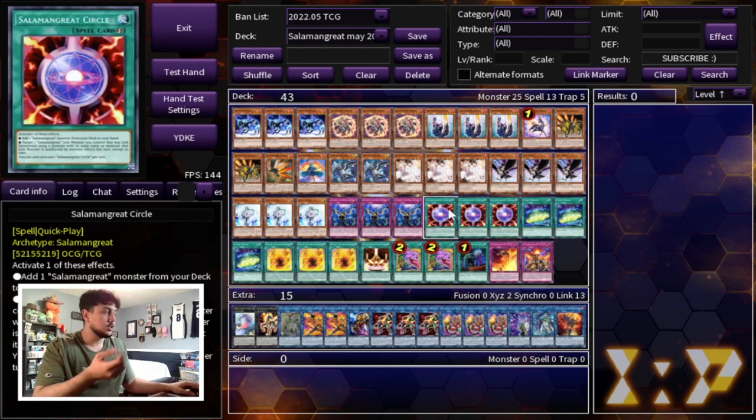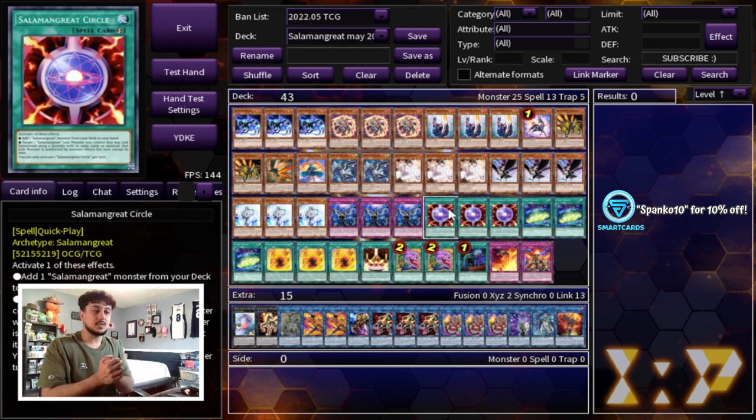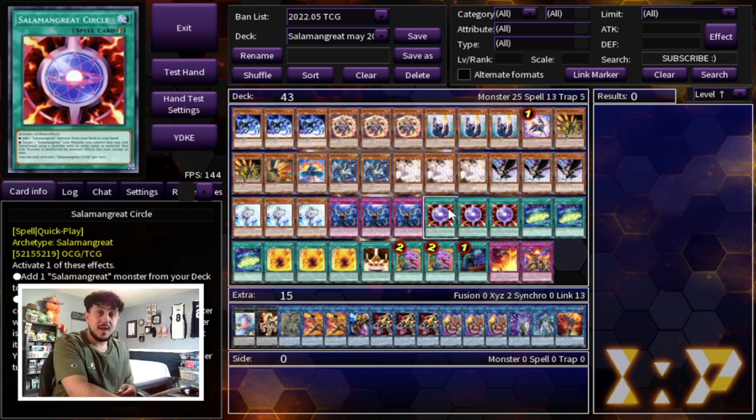Of course we're playing Triple Salamangreat Circle — this card just came back to three. The first effect adds a monster from your deck to your hand, especially as a quick effect in the draw phase, which is very important. But the second effect is really important and I feel like a lot of people forget about it. You can target one Salamangreat monster you control that was link summoned using a monster with the same name — essentially relinked — and that link monster becomes unaffected by monster effects this turn except its own. This is important because sometimes if you have a Sunlight Wolf, your traps rely on your monsters being on the board. Using Circle to protect your Sunlight Wolf from monster effects that would remove it is really powerful.